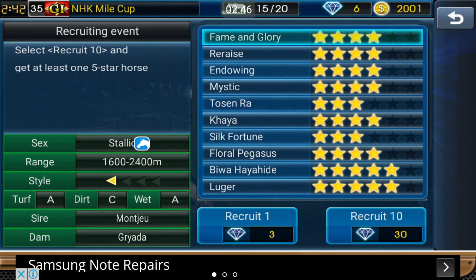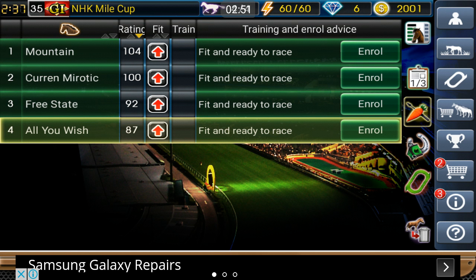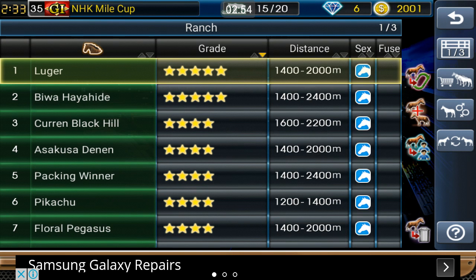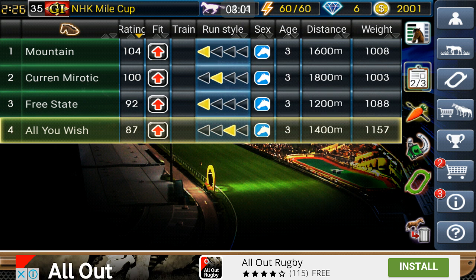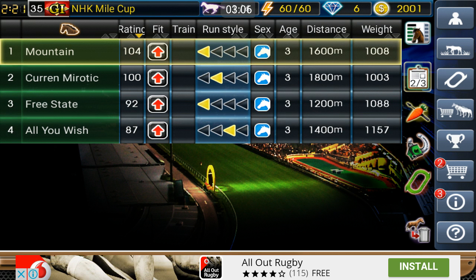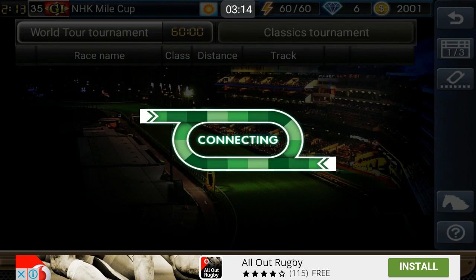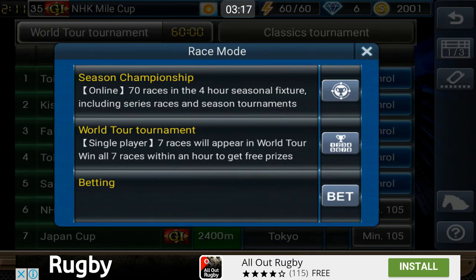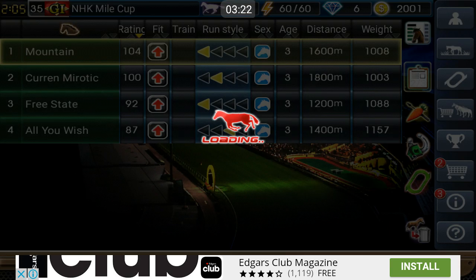We're actually going to use one of the new horses here because I like to race with five horses — it also makes the episode a bit longer. I want to see what my other distances are for the other horses. I don't want everyone to be the same distance. As you can see we have a nice variety: 1,400, 1,600, and 1,800 meters — so we already have all the distances covered.